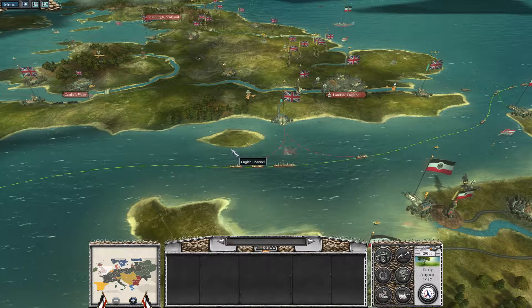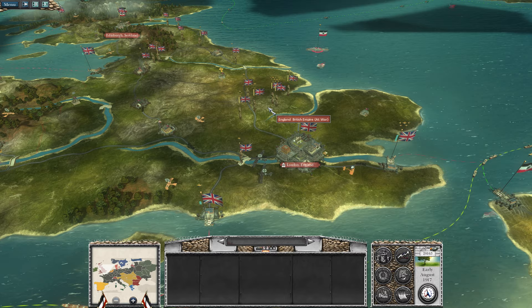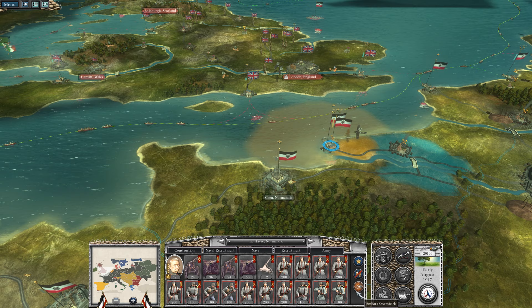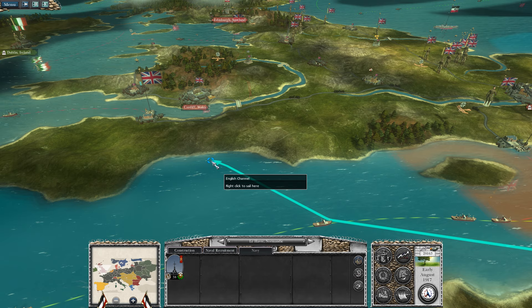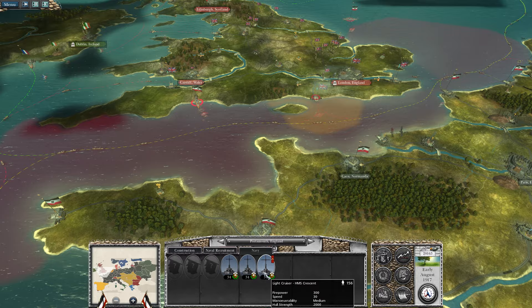We got another bomber and another army. A lot of the British forces have kind of moved over here, which leaves an opening. It's kind of risky, but we're going to bring this entire army onto this little destroyer and then go for Cardiff. So not only am I going to release the Scottish, we're going to release the Welsh as well.